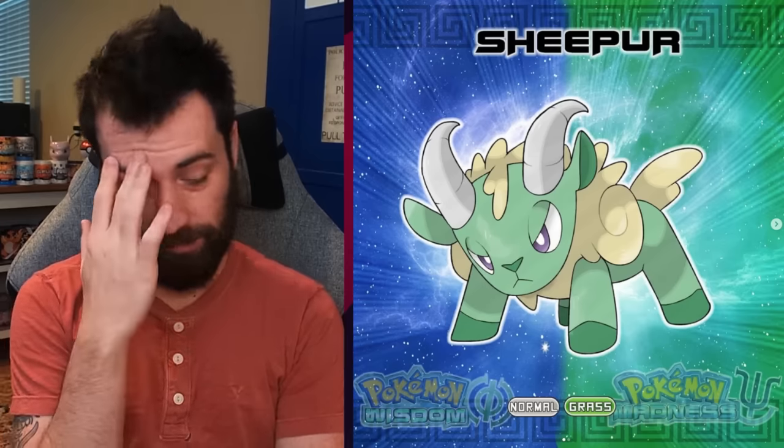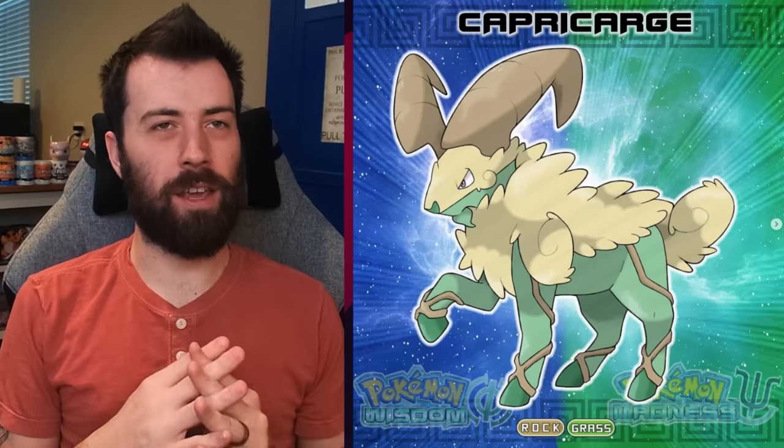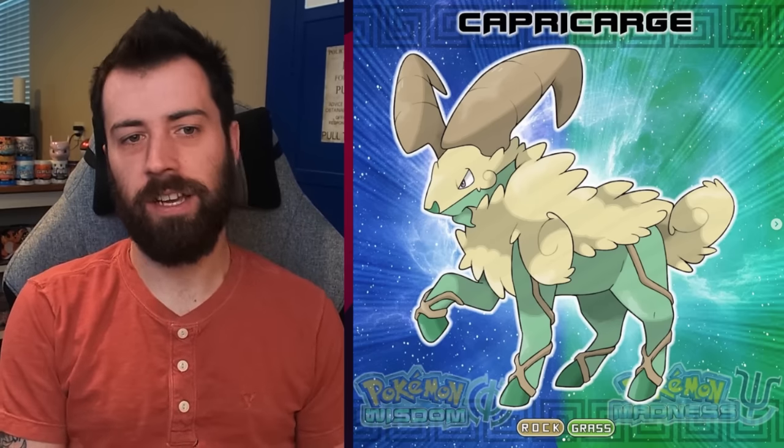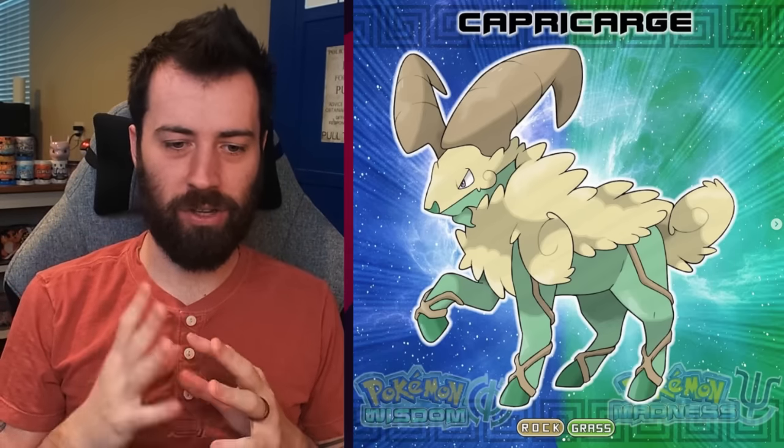Next up, we've got Sheeper — a Normal Grass type Ram Pokémon. I really like the color of its fleece. Wait, hold on — is this going to be the Golden Fleece? I'm excited. We've got Capricarge — actually, not exactly the Golden Fleece; this is supposed to be Capricorn. So we're going back to the Constellations, just spreading them throughout. Maybe everything in this region is a Constellation. I really enjoy the way they incorporated the Rock typing — making those big rocky horns and having these vines that almost look like rocks.